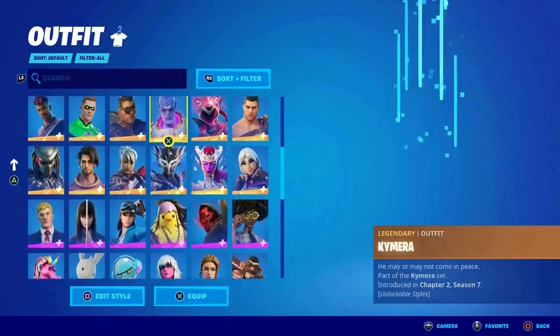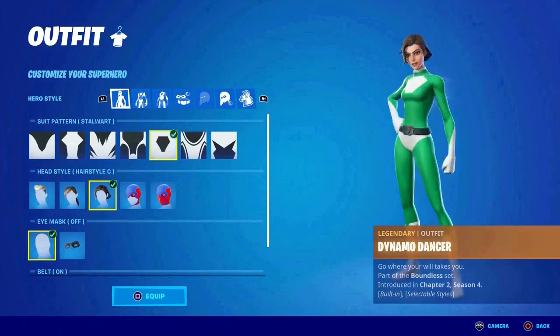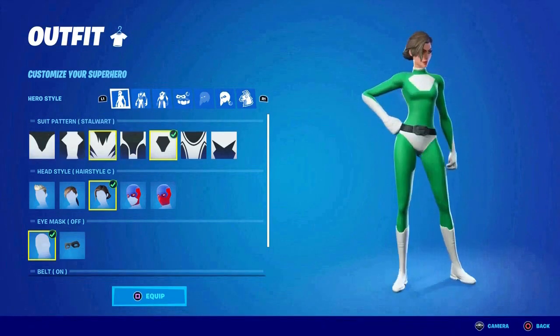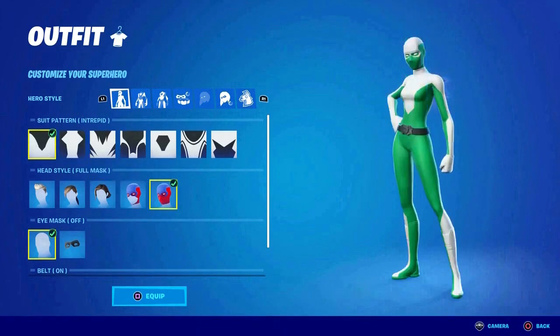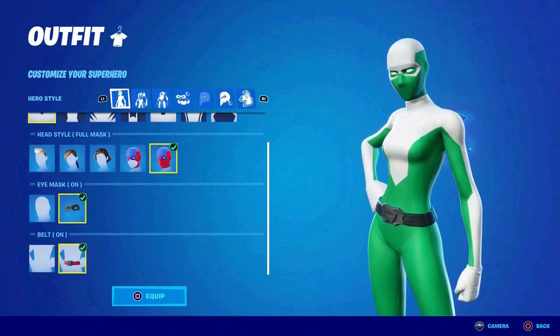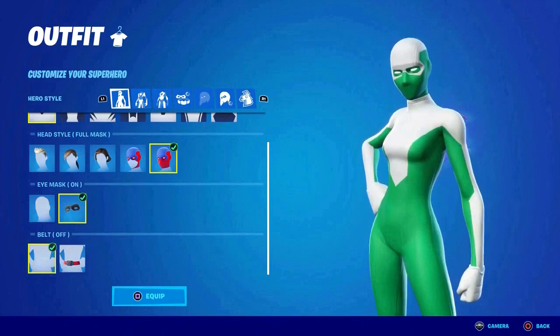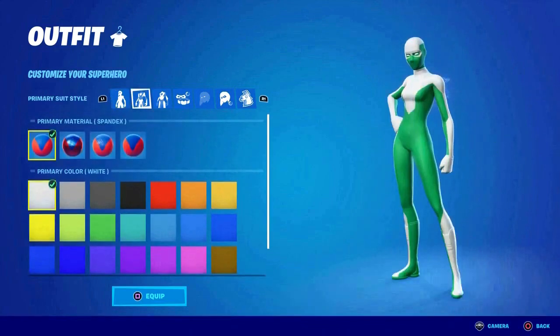Let's choose her real quick and add the style. I recommend this style right here — either of the two works, but I'll go with the first one. Make sure to have full mask on, eyes mask on, and belt turned off. That's very important.